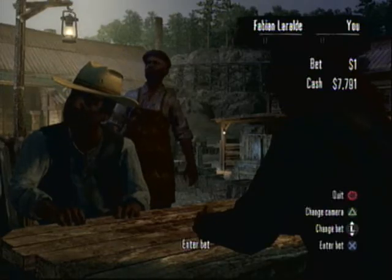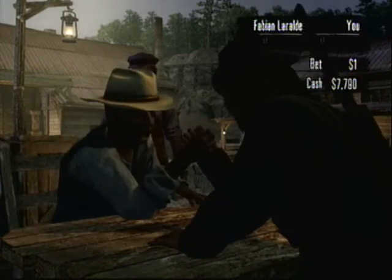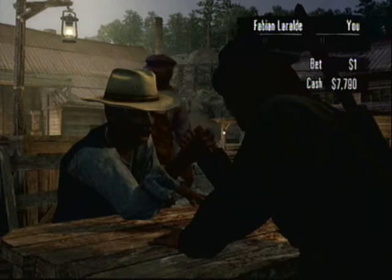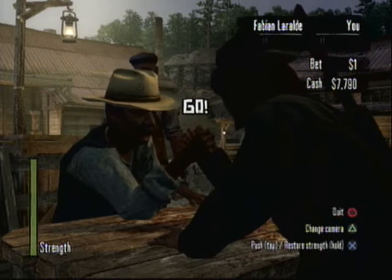Alright, what you're going to do is you're going to hold the X button when you start. You can tell by my meter that when I hold the X button, it's full green. And when I tap the X button, that's when it goes down green.